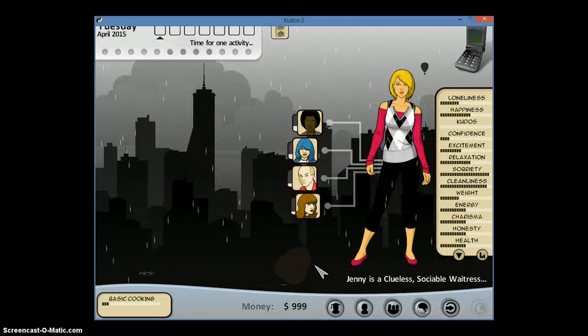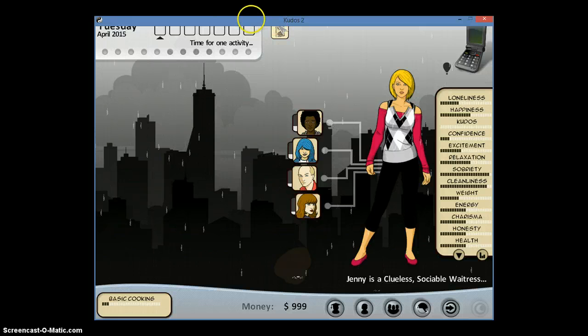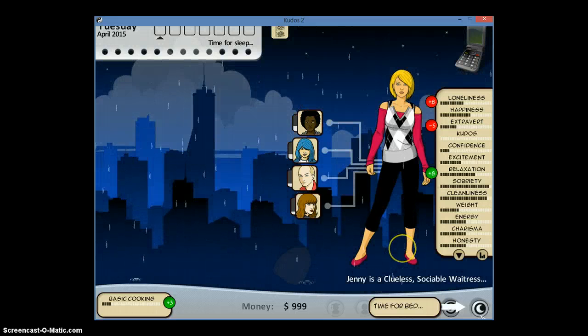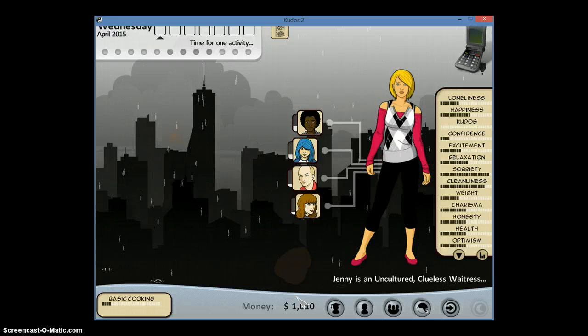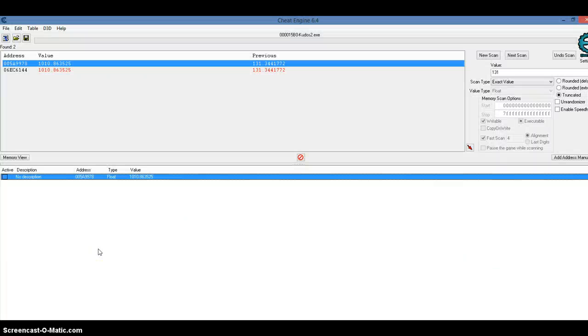Go back to Kudos and see if it works. Now I have $999. That's how it works. And just for kicks, let's do another book. Now I have $1,010. For the next bracket, I have to do a new scan.